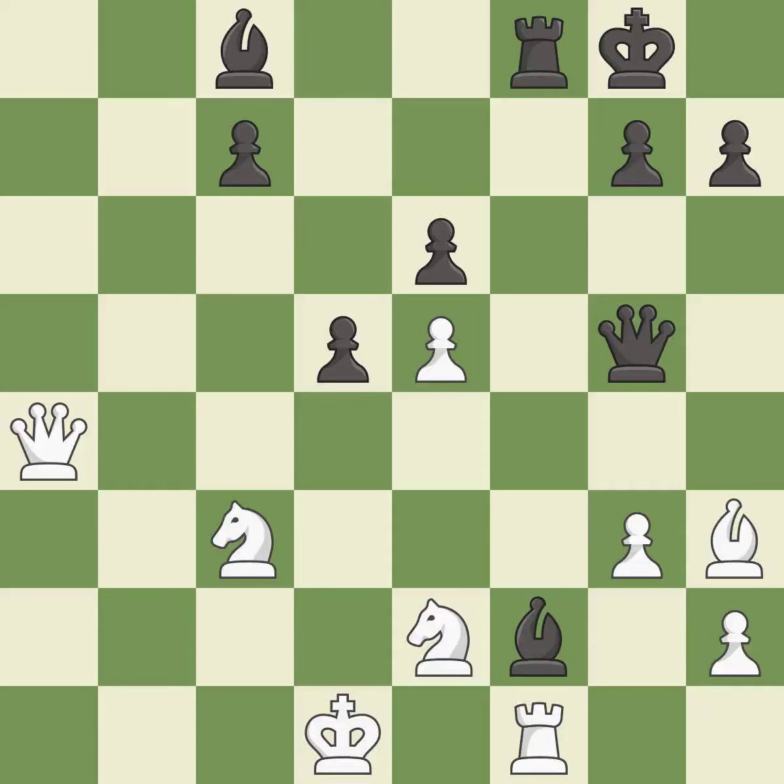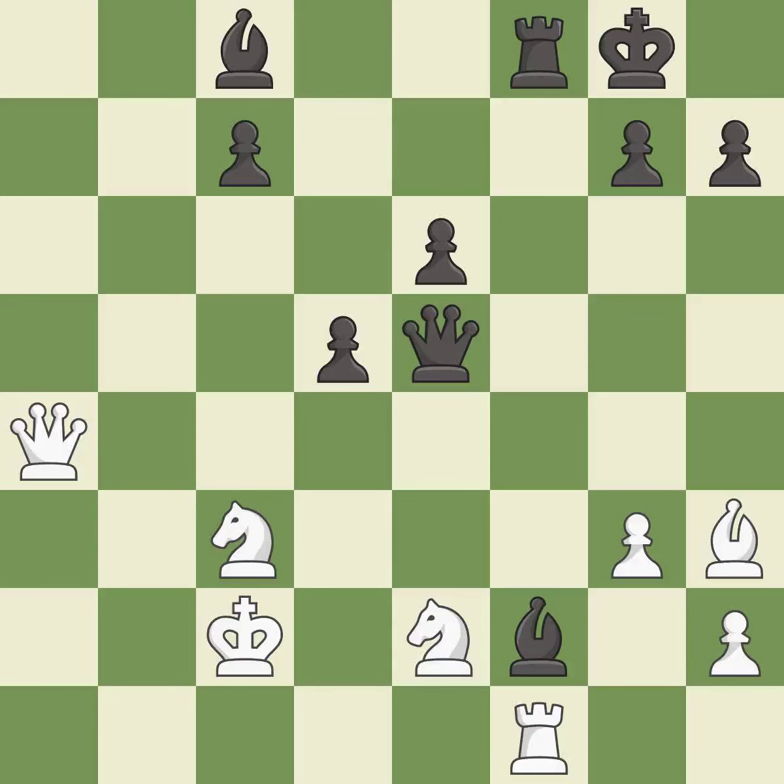It is excellent. This develops a rook off its starting square, getting it into the action. This prevents the opponent from being able to push a passed pawn towards promotion — it is excellent. That pawn was free for the taking — it is best. This ignores an opportunity to threaten winning a bishop and permits the opponent to kick a knight — it is an inaccuracy.